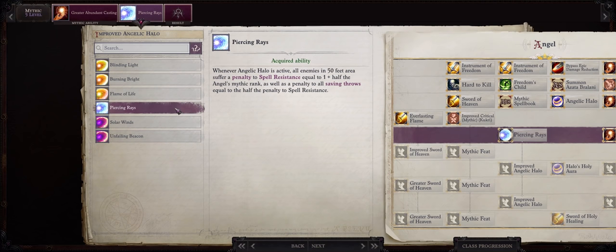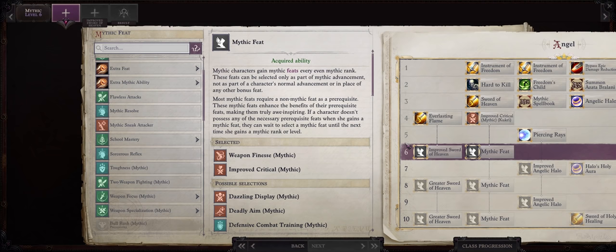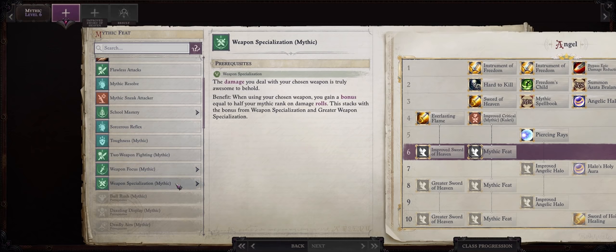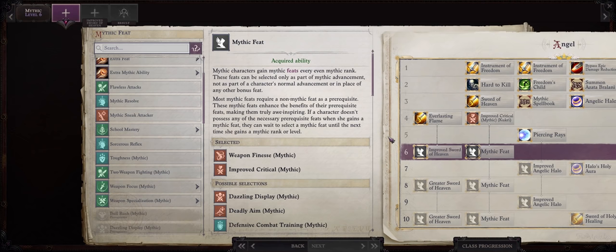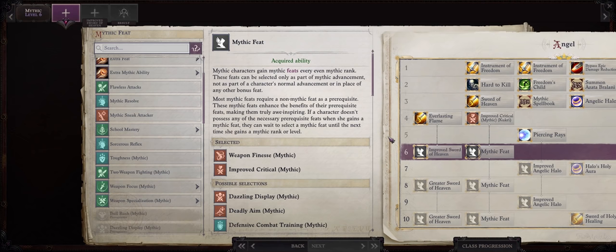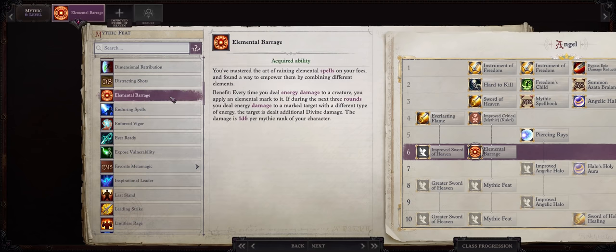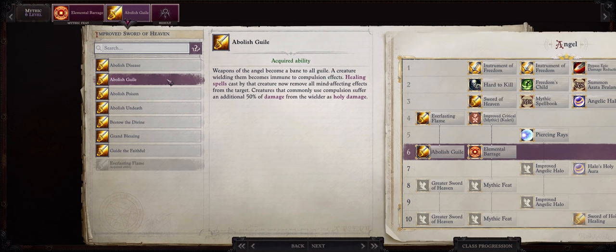For your Improved Angelic Halo ability, Piercing Raise is my favorite as it helps with debuffing the enemy. For Mythic rank 6 you have a few different choices based on whether you want a higher casting focus or melee focus. I wouldn't bother with Mythic Two Weapon Fighting because as an Angel we can already get extreme amounts of attack bonus. You can also choose Mythic Weapon Specialization since Battle Master Hex will give us Weapon Specialization in Kukris. But because of how powerful Merged Angel spells are, I like to keep a balance — so I'll be going with Extra Mythic Ability and then Elemental Barrage. For Sword of Heaven, go with Abolish Guile to increase our damage against certain demons.